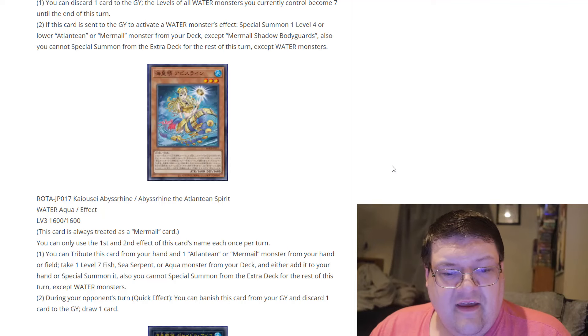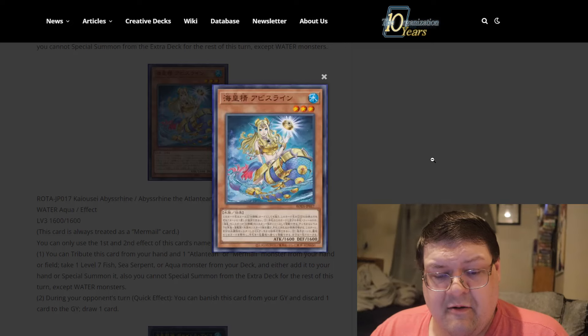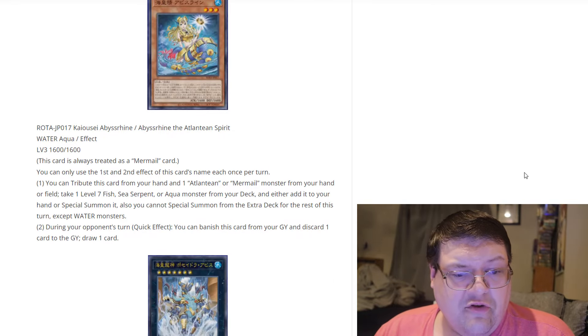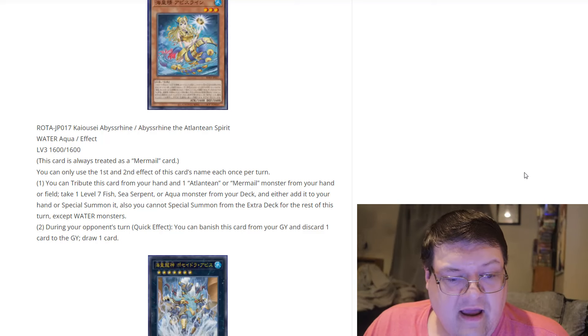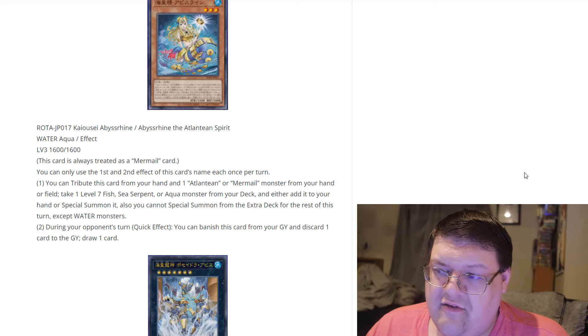Next up is Abyss Harin, the Atlantean Spirit. This card is always treated as a Mermel card, so they are bridging the gap here — both of our new support cards cover both archetypes. This is level three. You can only use the first and second effects of this card's name once per turn. You tribute this card from your hand and an Atlantean or Mermel monster from your hand to take a level seven sea serpent or aqua monster from your deck and either add it to your hand or special summon it, and you cannot summon from the extra deck for the rest of this turn except for water monsters.